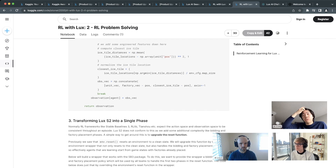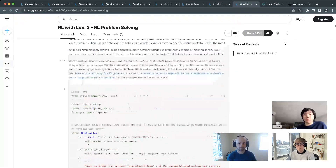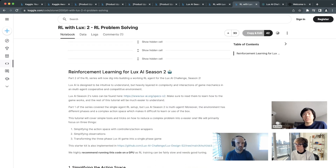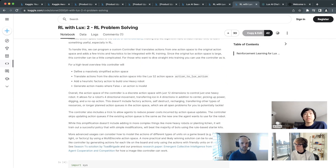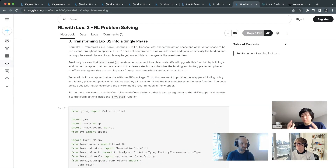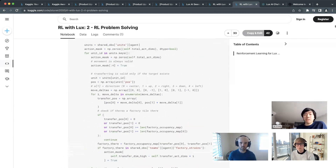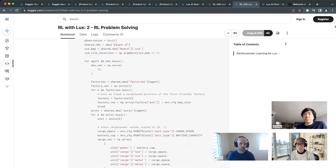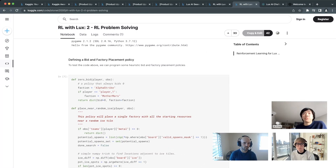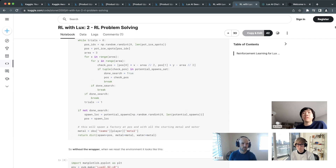Playing from scratch with few defined reward functions lets the agent decide what's optimal, leading to interesting emergence. Sections 1-3 of the notebook cover simplifying: an observation wrapper converts observations to desired format, a controller converts simplified actions to actual Lux actions, and the third section transforms the game into a single phase by writing a heuristic policy for bidding and factory placement. The RL agent always operates in the normal game phase.